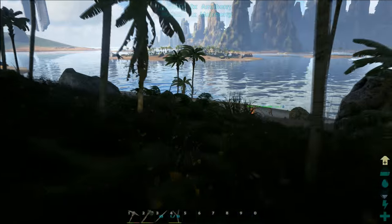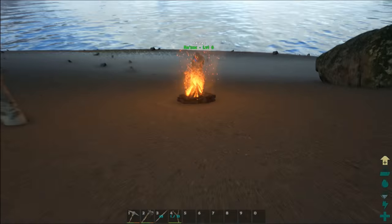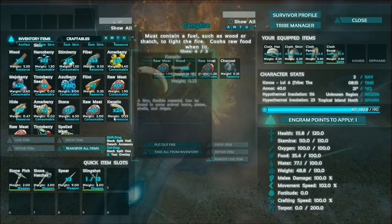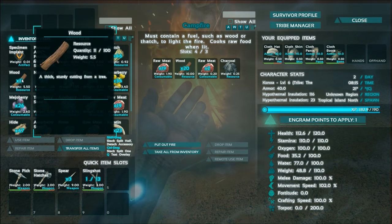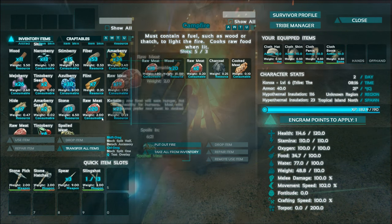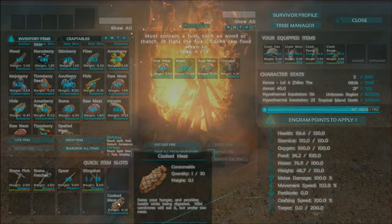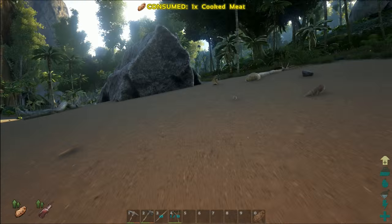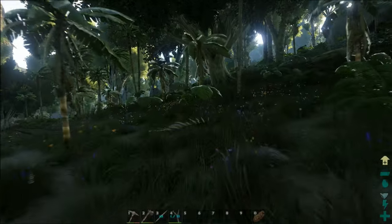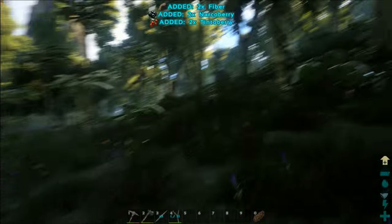You put thatch or wood in the campfire. Then you can put meat in there and it'll cook. Thatch burns up really fast, and wood takes longer, so it's good to put wood in. Whenever you're wounded and you eat cooked meat, you will heal as well. Make sure it's cooked, though.